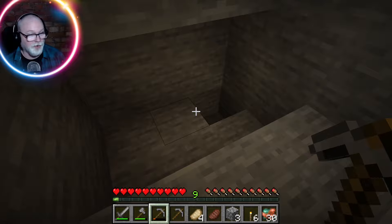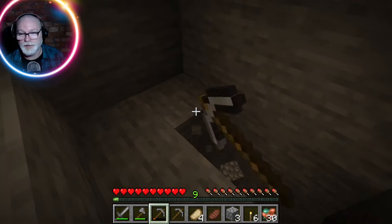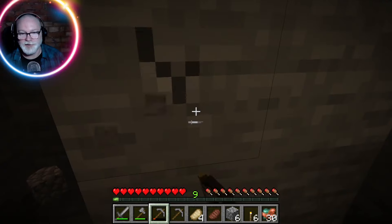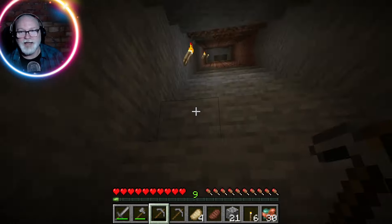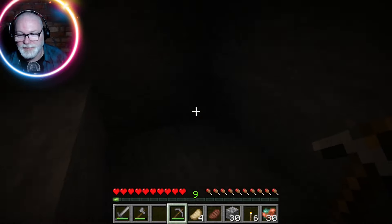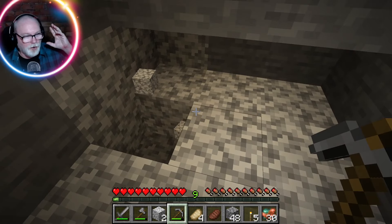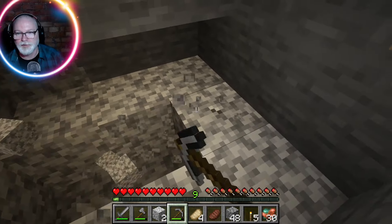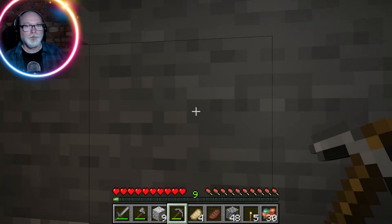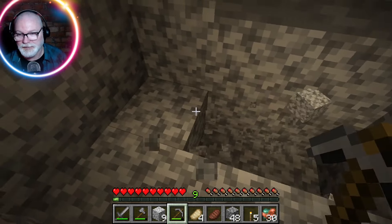If I knock out a wall here and a bunch of zombies come at me I am gonna lose it. I'm digging a little more cautiously here because they're clearly close by - I can hear them. Maybe all I've done is entombed myself with a monster. It sounds like he's just right on the other side of this wall - if I busted through here he'd just poke his head through like 'hey what's up buddy'.